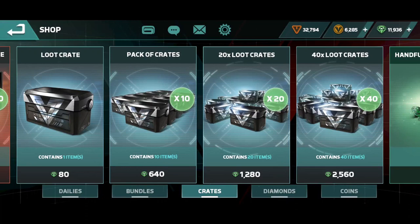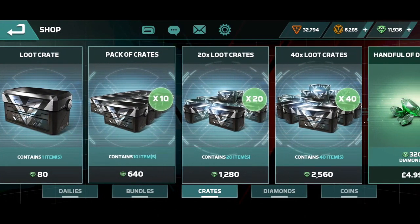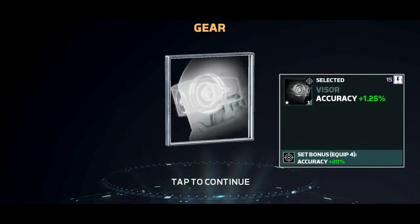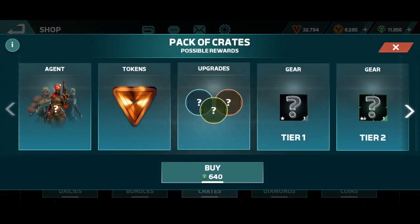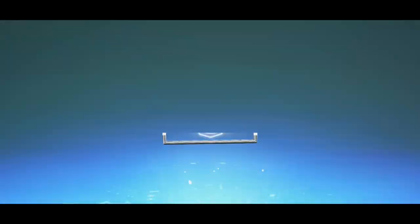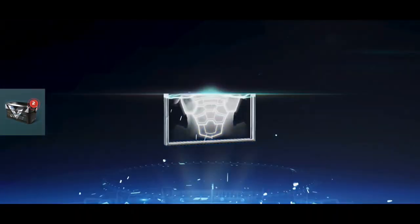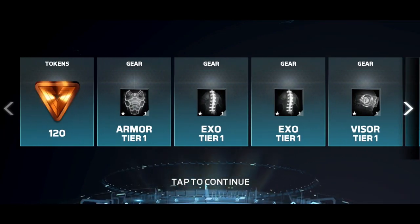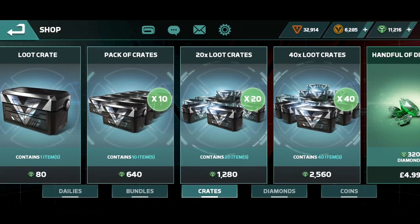This is from the loot crate and we're opening it for you guys. I had a plan long time to open this one. If you have diamonds and you really want to get agents, I recommend opening the X10, X20 and X40. We're opening the first one — this is 80 diamonds. You get something but for example I have everything, so I got only gear. But you maybe get an agent if you are lucky. We open this one too — all gear, token, gear, token. I got tier 1, 120.